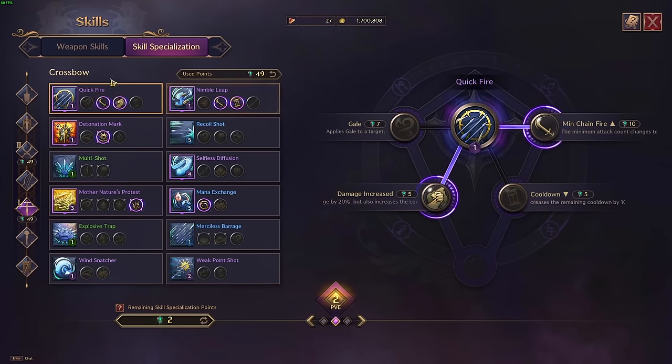Down here at the training dummy, you can clearly see that we have 405,000 HP on this training dummy. What we're going to do is go ahead and perform the rotation live so you can see how much damage we actually do and how much health we chunk.